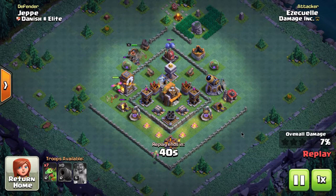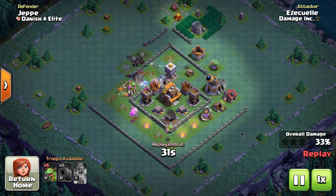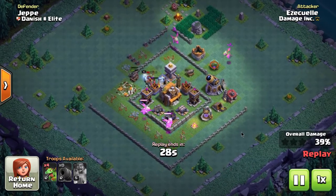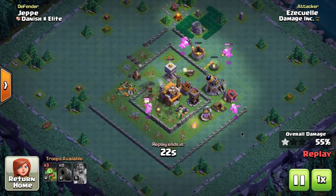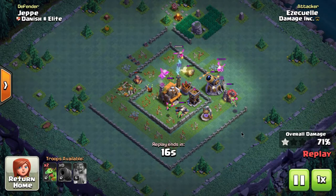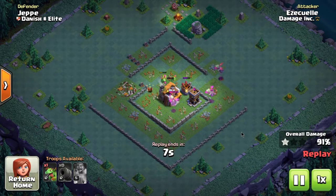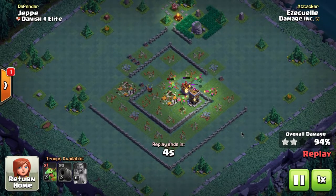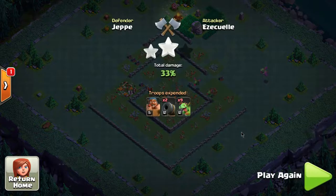Going back to what I know — baby dragons, cannon cart, the bragging on attack. Push the hero inside the base; he didn't last too long, but I've got baby dragons everywhere and the cannon cart got in pretty deep. I've got two baby dragons left in reserve, there are two air defenses left, and this is a smash job. So for me, night witches are still way off in the future — not going to be three-starring with them anytime soon.